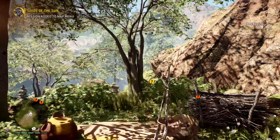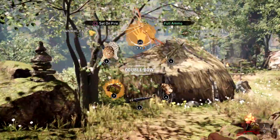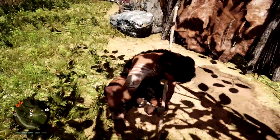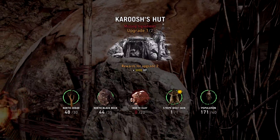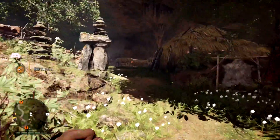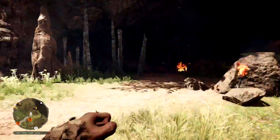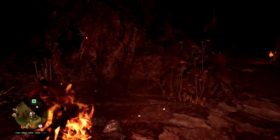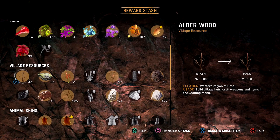It says Seeds of the Sun. I'm going to do this mission. Let me create some more arrows real quick. I literally have him at the bottom of my base. Oh, there's Tansa right here - let's see what you need. You just need north clay. I might as well go get some north clay right now. I'll work on his hut, because he's literally one upgrade away from being done.